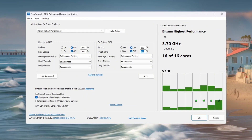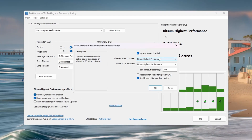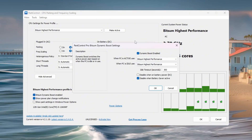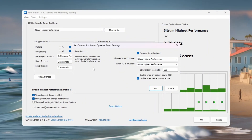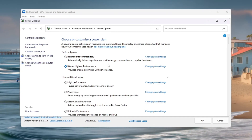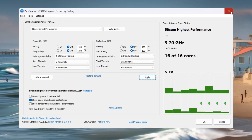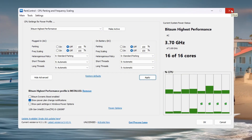Also, make sure Bitsum Dynamic Boost is turned on. This lets the CPU save power when you are just browsing or doing light work, but the moment you start Fortnite, it will boost everything to maximum. Once everything is set, open Windows Power Options, choose Bitsum Highest Performance again, and click Apply. Now your CPU will always run at top speed, giving you smoother performance and fewer FPS drops in Fortnite.